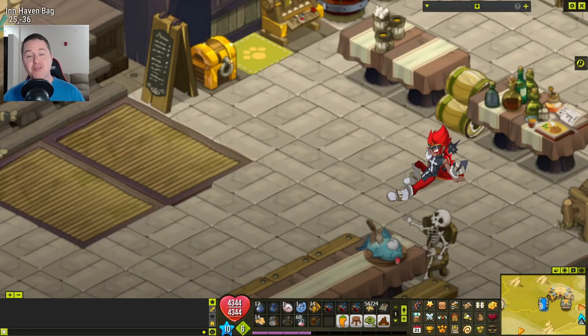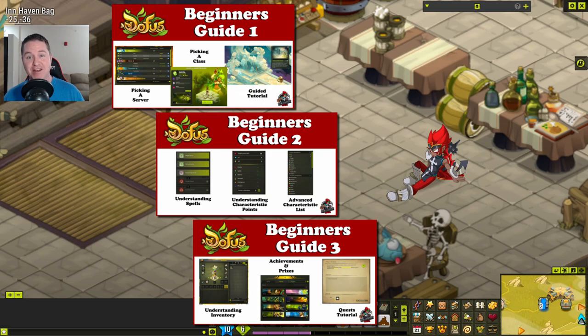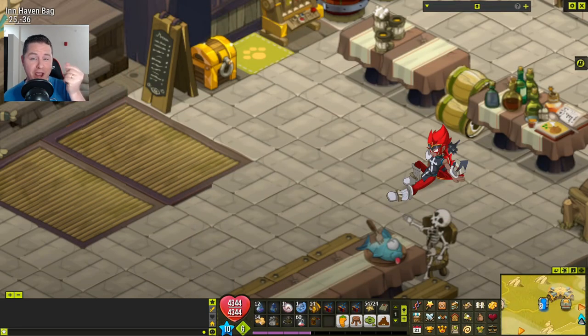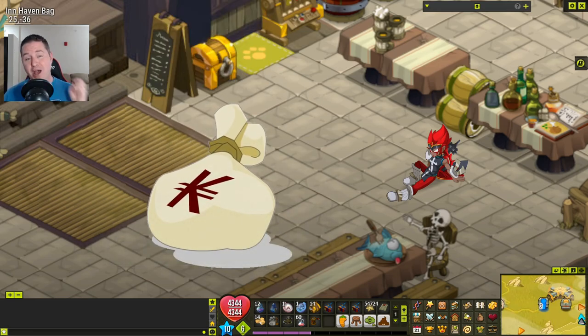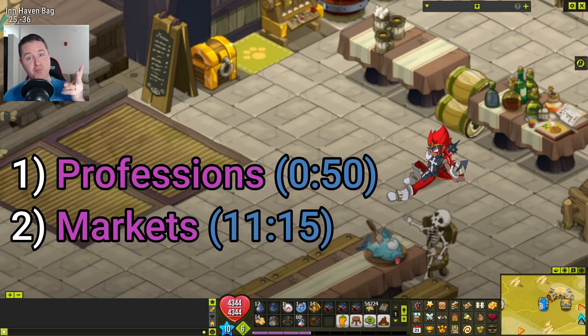Hello and welcome back to another video in my beginner guide series. We've covered so many topics already getting to this point, but now it's time to start talking about money — or in this case, Kamas. Achievements and quests can be a fantastic way to make a little bit of money, but if you want to make good money in this game you need to know about two big subjects: working professions and working those markets.